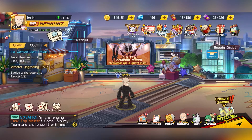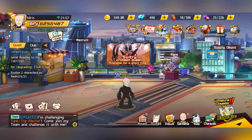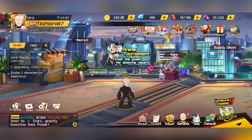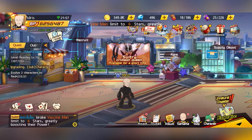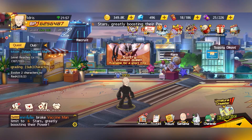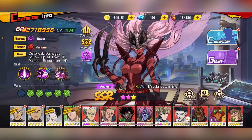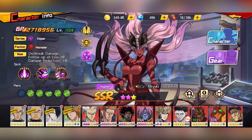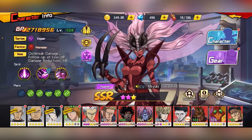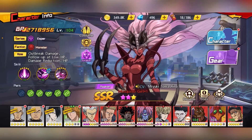Because you can only choose one character every two and a half months while a new character is released every month, you actually have to prioritize them. For limited SSR characters, it's made up of four different tiers. First, you have your Core. Your Core characters are Zombieman, Joro, and Bomb. For these three, definitely go and get them once they release — if you do not get them, your life will be very difficult.